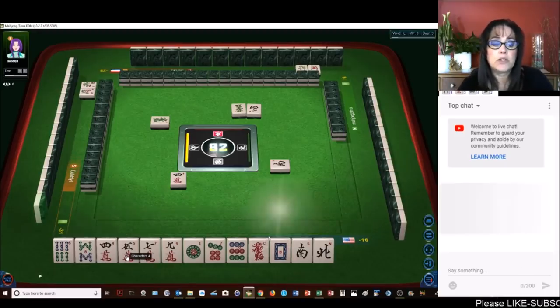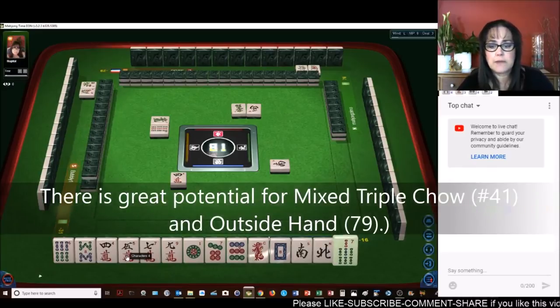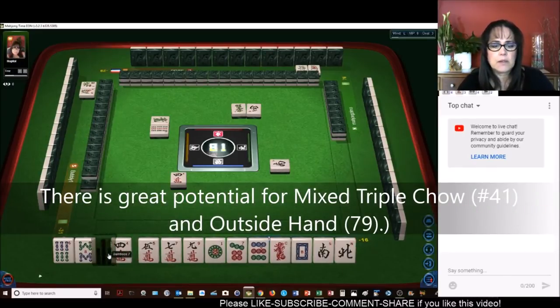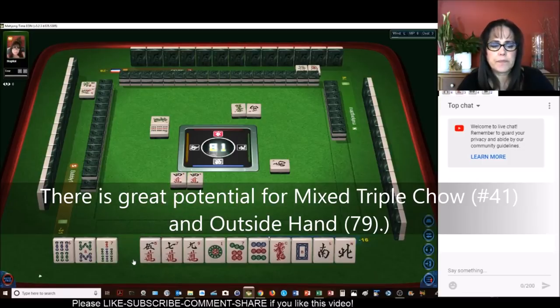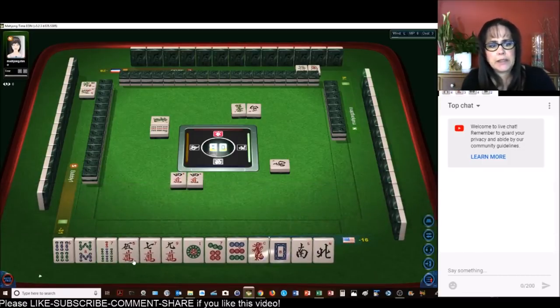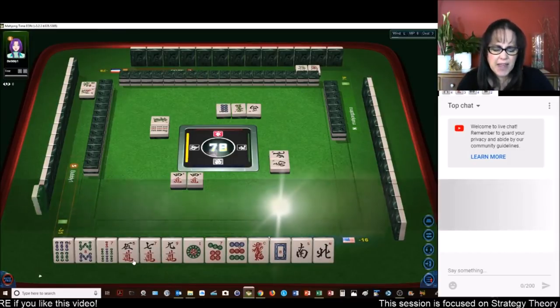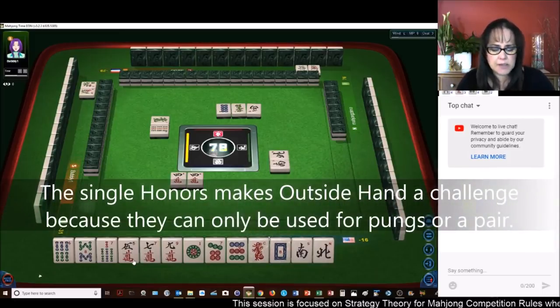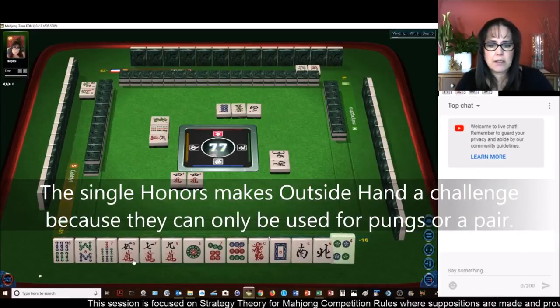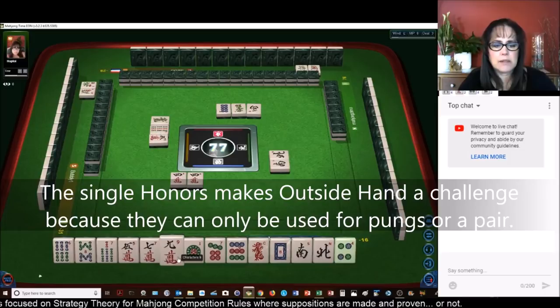Or we could do outside hand. Two, five, eight — one, four, seven, four, two, five. Let's get rid of the four. I threw away a pair. One, four, seven — oh I should have kept that four, seven. But I have a one, seven in dots, so that's okay. One, four, seven, two, five, eight — there it is. Let's get rid of the nine crack.